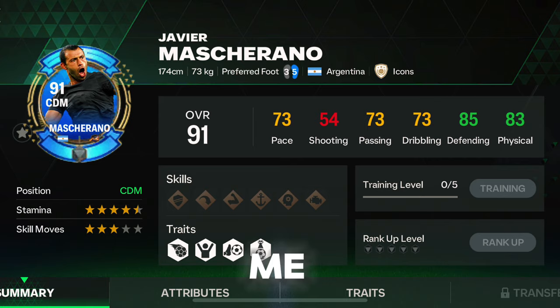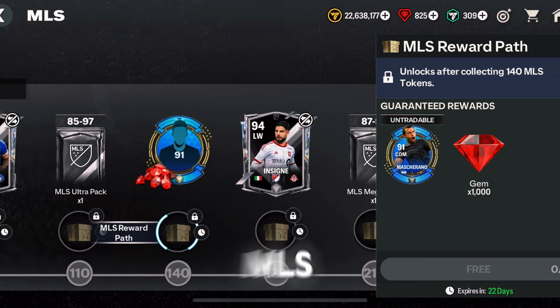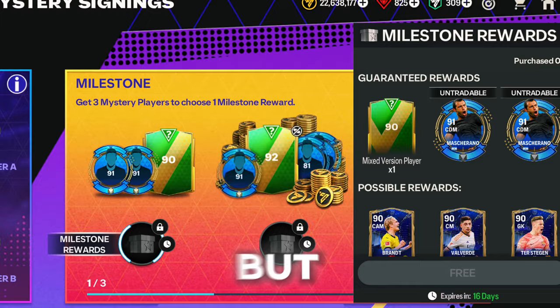If you buy the Premium Star Pass, at level 50 you can get one Mascarano right here. The next way to get a Mascarano is from the MLS event right here. And one of the best ways to get Mascarano is from the Mystery Signings event. Unfortunately, you'll have to wait 3 weeks after collecting each reward from these milestones, but you'll be getting 2 Mascaranos. And don't forget, you can also get them from PAX.